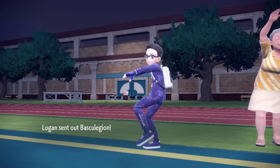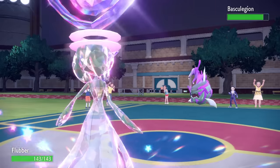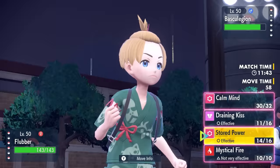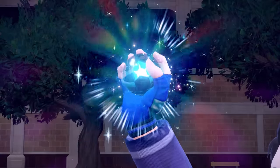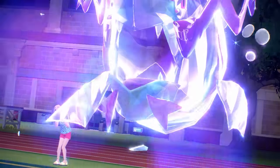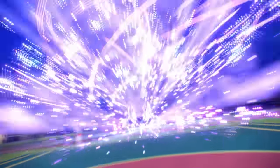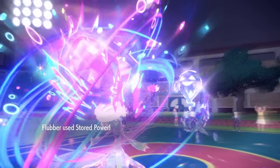The final Pokemon is Basculegion. Even if it's scarfed, we're still going to outspeed with that boost. Surprise, surprise — Stored Power is going to do a ton of damage. They commit to their Tera, basically because they have an open Tera at this point, trying to boost their Ghost typing as they go for Terra Ghost. However, Gardevoir isn't afraid of Ghost — we go for Stored Power and that takes care of it.